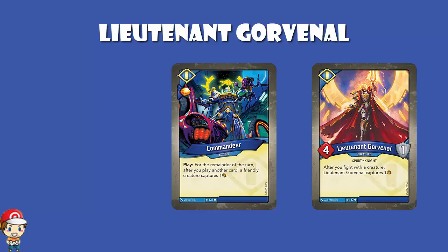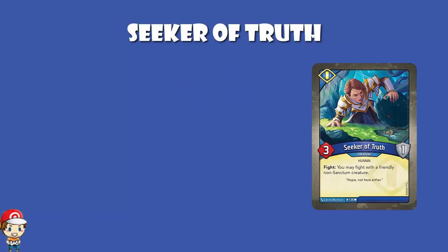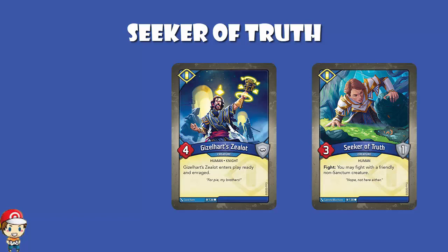Seeker of Truth is a 3 power, 1 armor creature. When you fight, you may fight with a friendly non-Sanctum creature. It is only fighting — so we're getting whiffs of Gizzleheart Zealot here — but it's still letting you fight with an extra creature. It does say fight, not ready and fight, so generally it means an out-of-house creature.